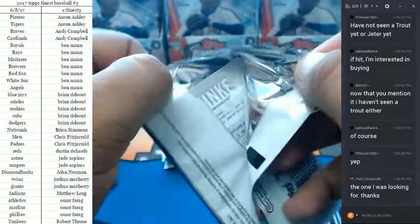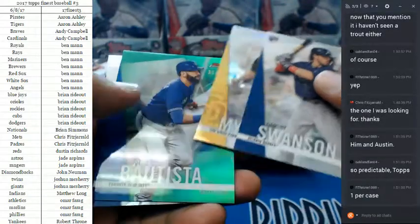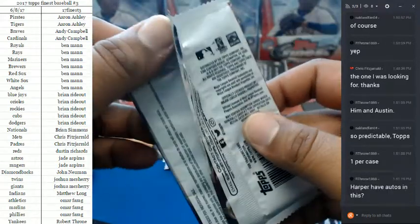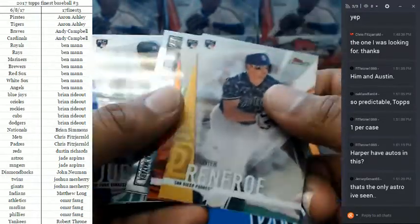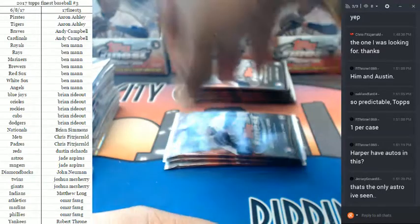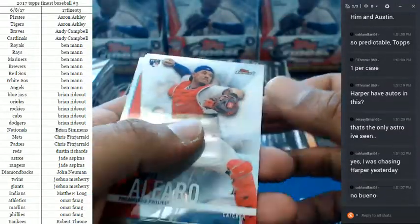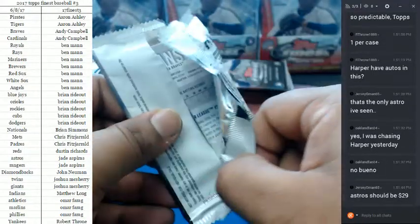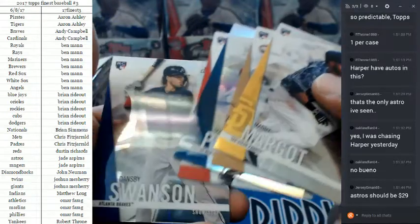Haven't seen a Trout either, haven't seen a Bryce Harper until yesterday. Jose Bautista to 99 for the Blue Jays. Harper has autos in this — Harper came out yesterday to play. Look at the checklist, dudes — honestly it's a disgusting checklist. Once you hit that Alex Bregman auto, that's a $200 card easily.